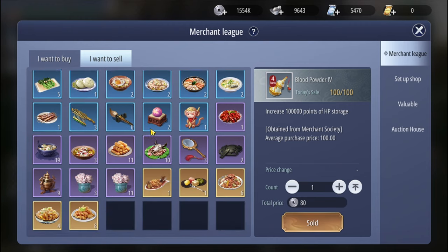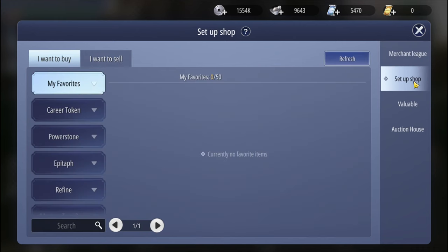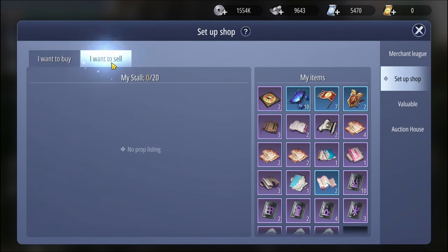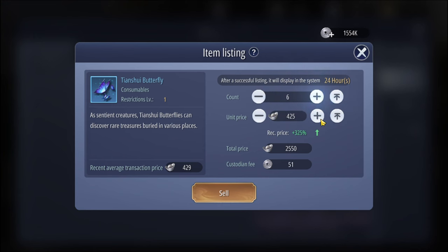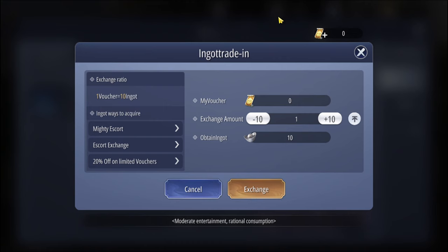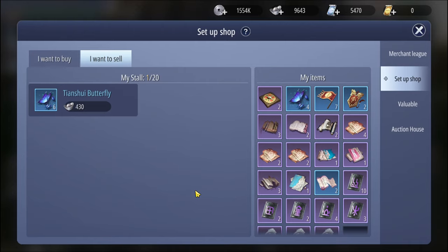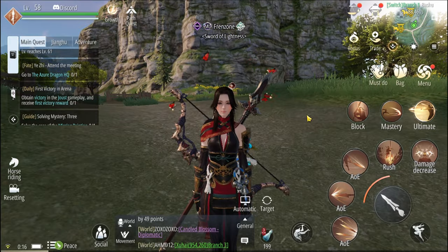Talking about trading — you can also sell things here for gold if you really need gold. More importantly, take advantage of the 'set up shop' feature every day. Put items up for sale in the 'I want to sell' section and obtain lots of rewards. Always set the price a little higher than the recommended one, and you can use this to obtain a particular currency that is very useful as you progress in the game.